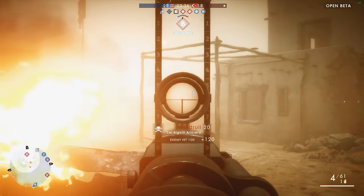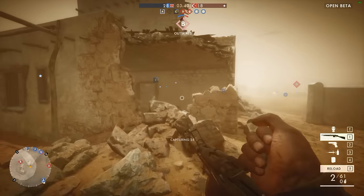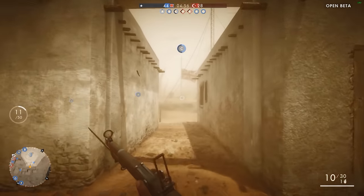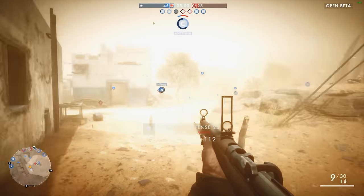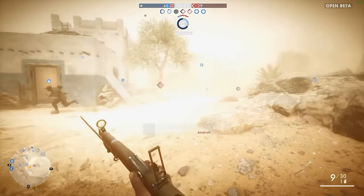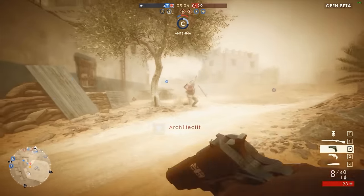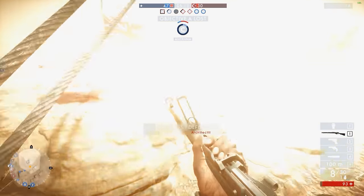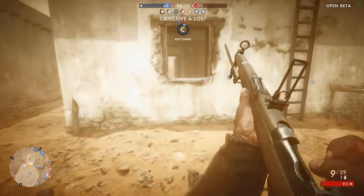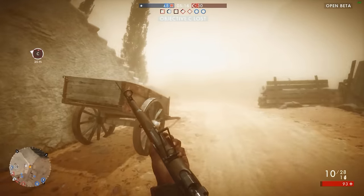Battlefield 1's beta has just finished and we got a really good taste of what to expect when the game releases next month. But we didn't have the full sample of weapons, gadgets and goodies at our disposal for either the player classes or vehicles. We now know exactly what kind of toys in the final build we'll get to play with, thanks to some smart people looking through the game files of the beta. Reddit user Void Glitch found out all of this stuff and dumped it on the BF1 sub.